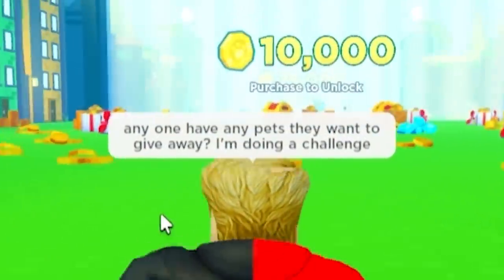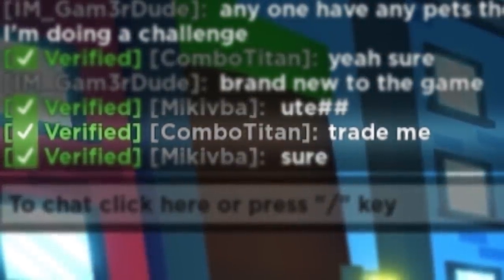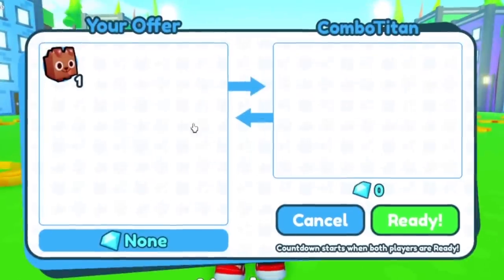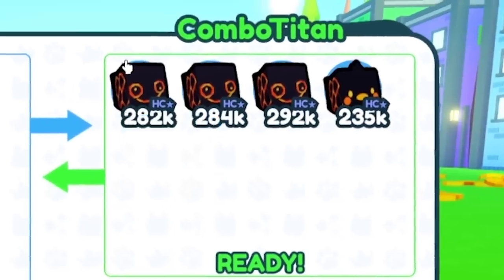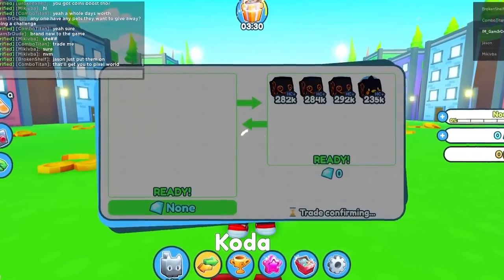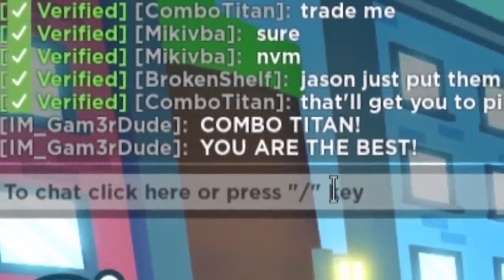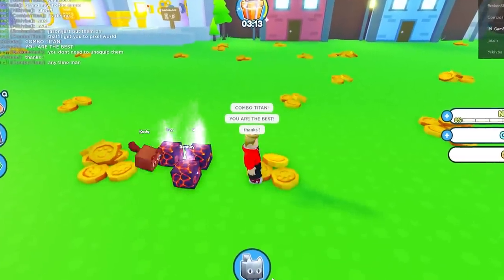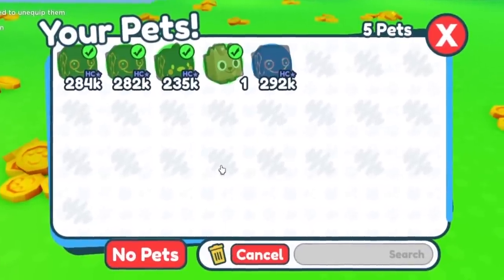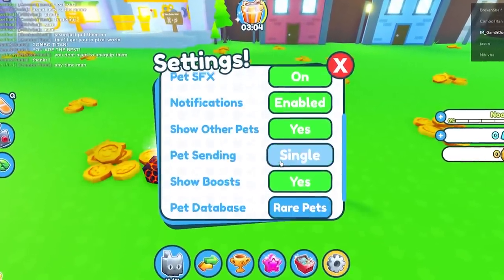The first thing I'm gonna do is say, 'Hey guys, anybody have any pets they want to give away? I'm doing a challenge, brand new to the game.' Combo Titan is here — let's see how nice Combo Titan is. They're hardcore, bro! Combo Titan, you are the best! We got three and the dog — we don't even need the dog anymore. Bye Koda!